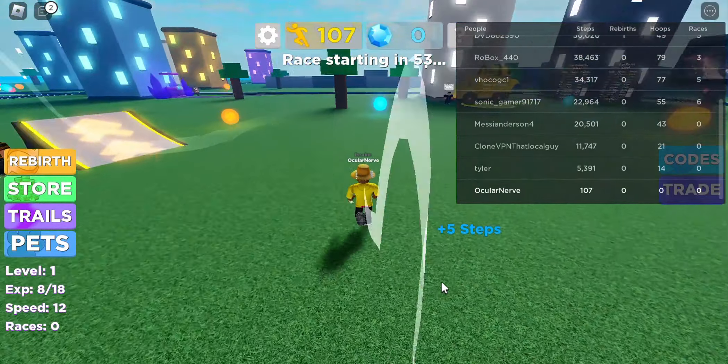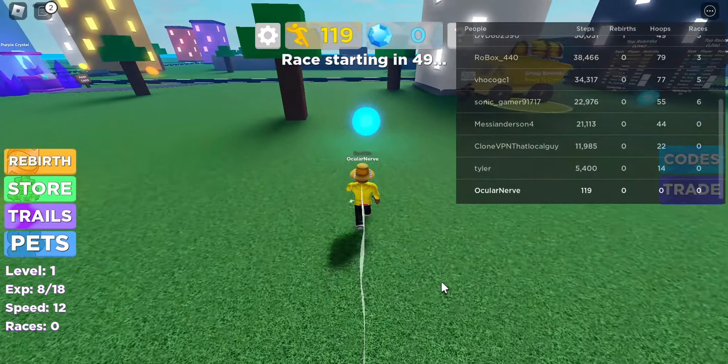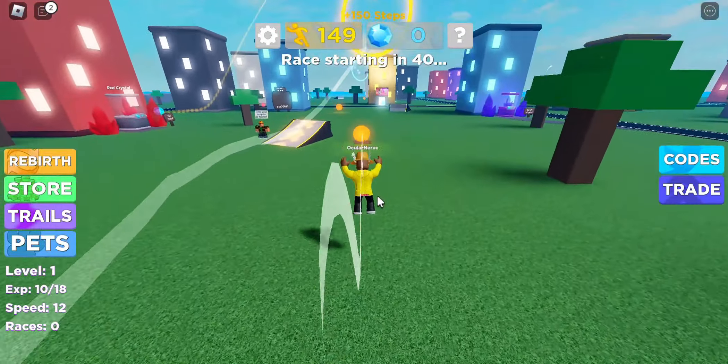For some reason I only had to walk like 80 steps — it might be a bug on the game's end. So yeah, just collect all these orbs, run around for a little bit, and look for codes if you can, if they're not expired.